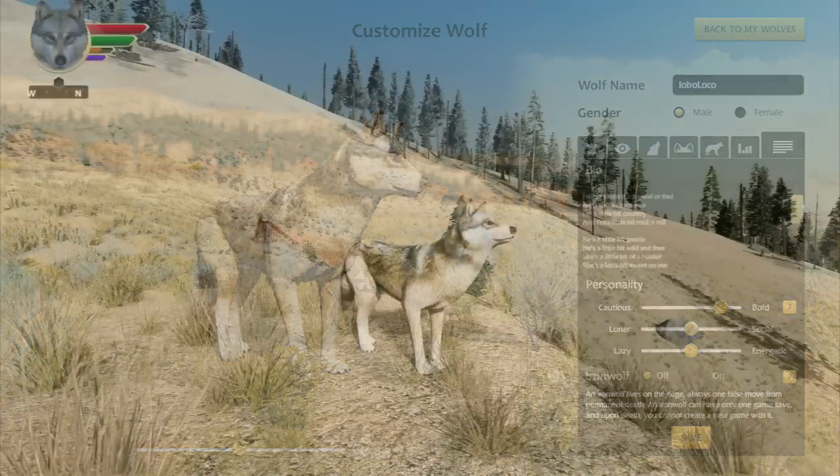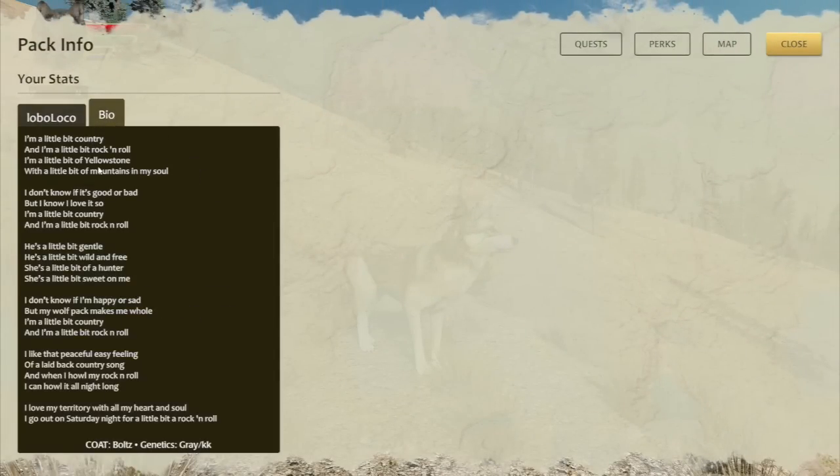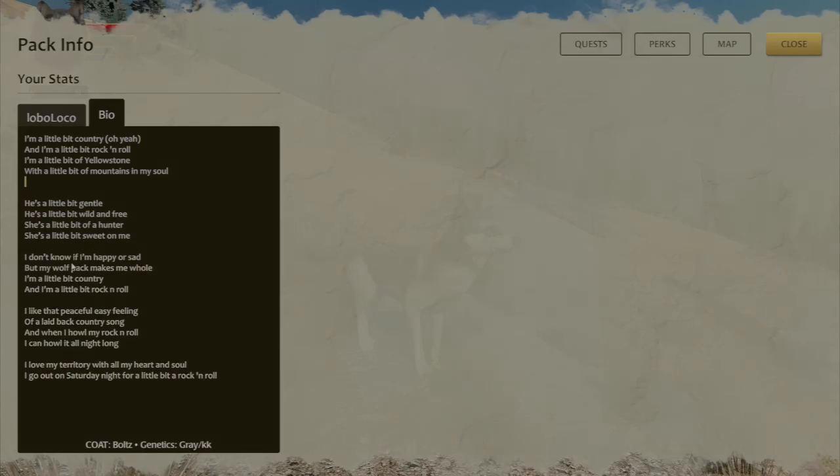Not only can you do that in wolf customization, but once you're in the game and you open up pack info and go to your bio, you can edit your bio there too, and it'll just save instantly and automatically. We know that's something players have been wanting for a long time, and now with this new bio sub-panel, we have room for it.